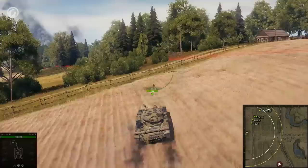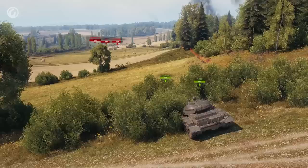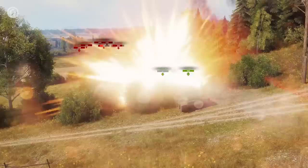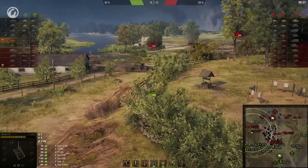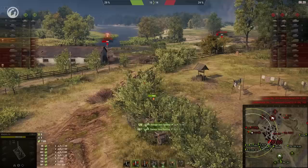Remember, even if you maxed out the concealment skill, even if you hid in bushes with no one seeing you, even if you were sure that in this spot no one will ever spot you — you still want to make sure that a not-so-smart ally doesn't get between you and the enemy. Next time, we'll talk about making a ninja out of your tank using trees and bushes. If you want to know more, give this video a like and leave your question in the comments. That's all for today. Use the game mechanics and win more!